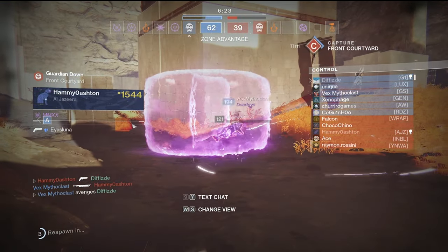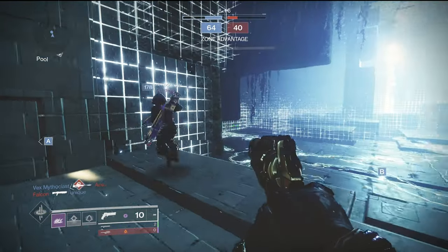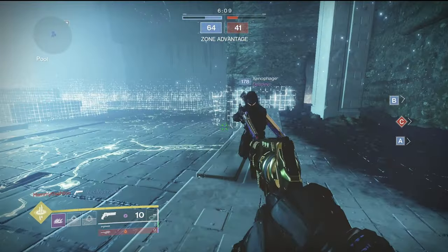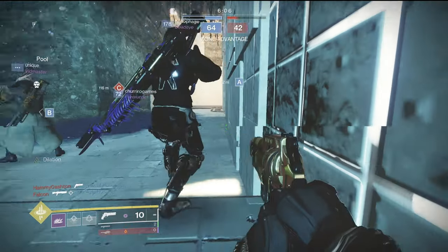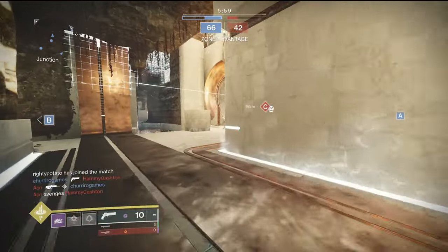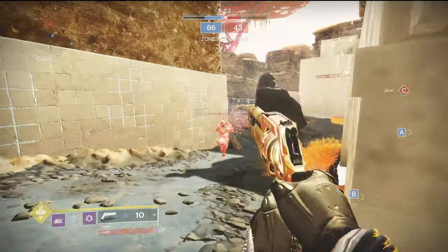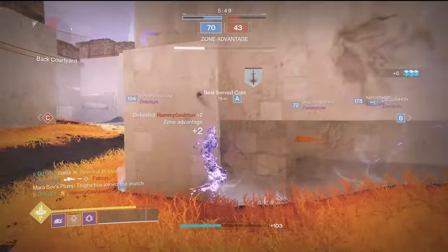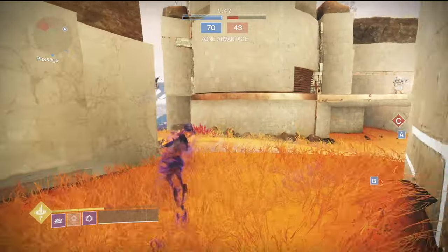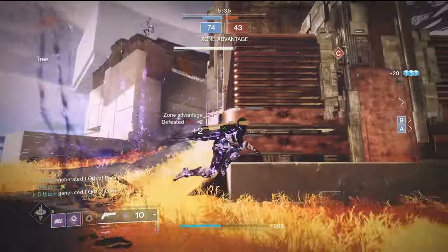This guy is really playing around a lot — that was my bad, I shouldn't have taken that. There's a guy standing in vex milk — I don't know what he's doing. Anyway, let's get back into it. I'm gonna go towards C. I have my spectral and I definitely want to get this off so I can maybe get two off this game. I need to stay alive here. I'm gonna push towards power.